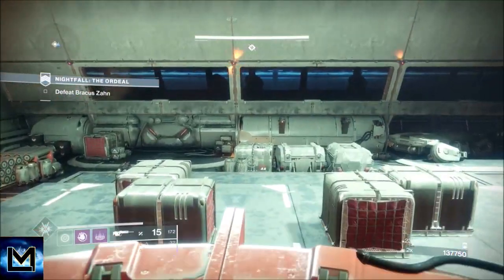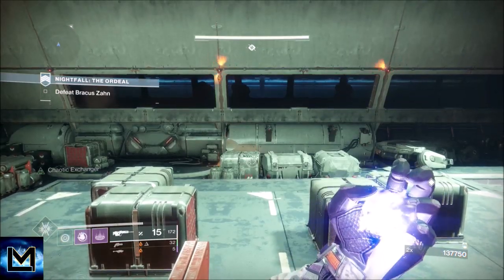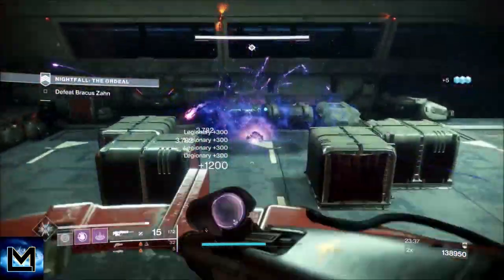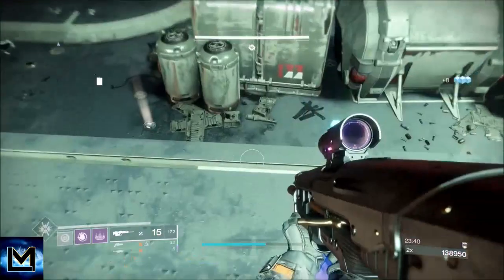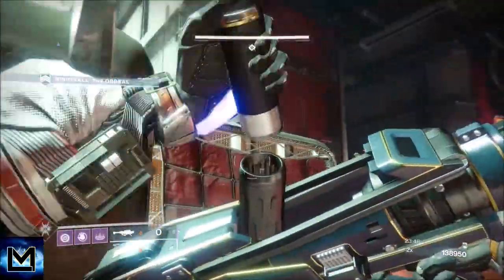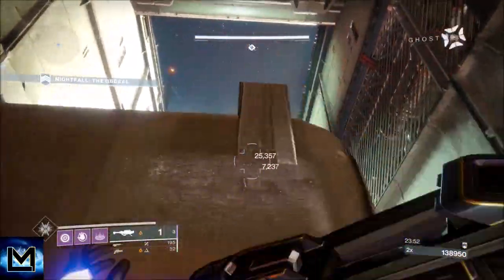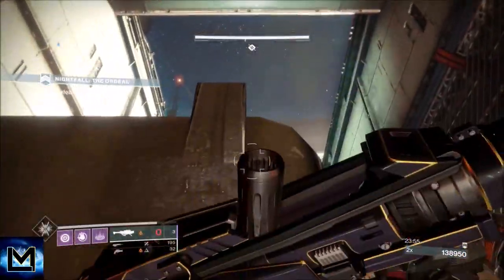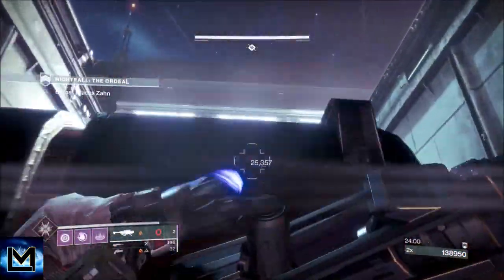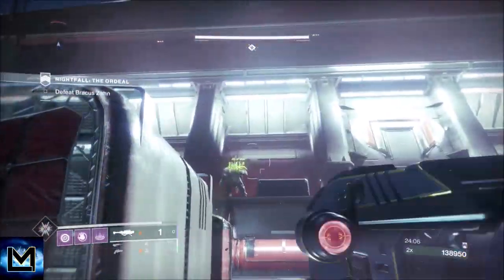We activate the lift, put a grenade down on the drop pod that comes down, and when we jump back on, the boss will be standing up top waiting for us. Check for any extra ammunition. He's going to fire at us the whole way up, but we can fire back during the entire lift journey. Some of the rockets do excellent damage — upwards of 50,000 — though I hit the bottom of the platform on one and didn't get much.